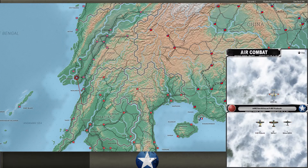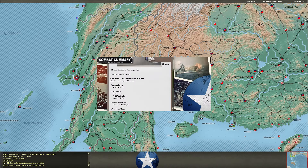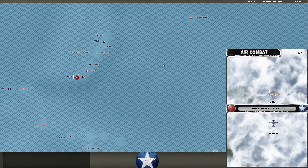When there's no resistance I just kind of skip through the action so you don't have to watch the plane flying against nothing. Right now I'm sweeping Rangoon. The AVG — American Volunteer Group, Flying Tigers — is stationed at Rangoon and some other bases in Burma at the start of the game. It's important that I don't let them build up and start causing problems for me in that theater.